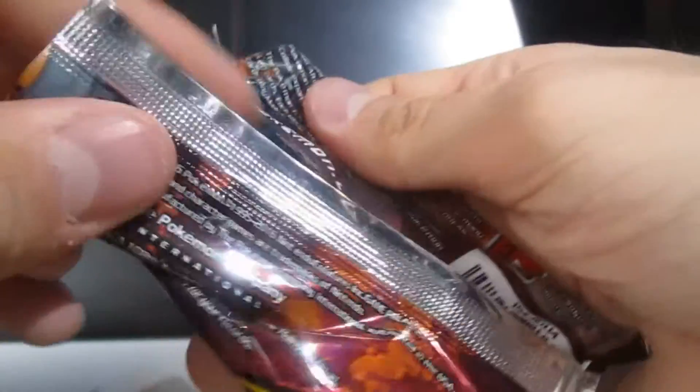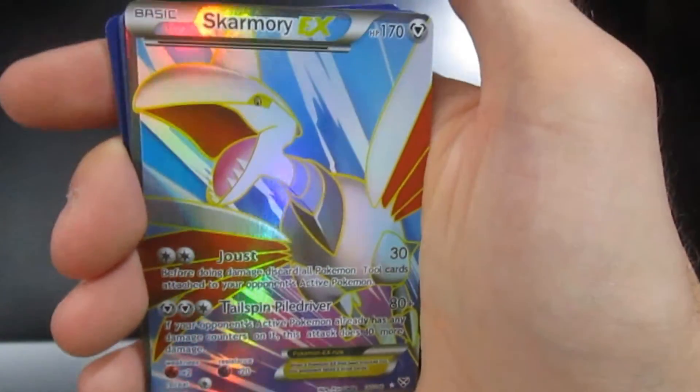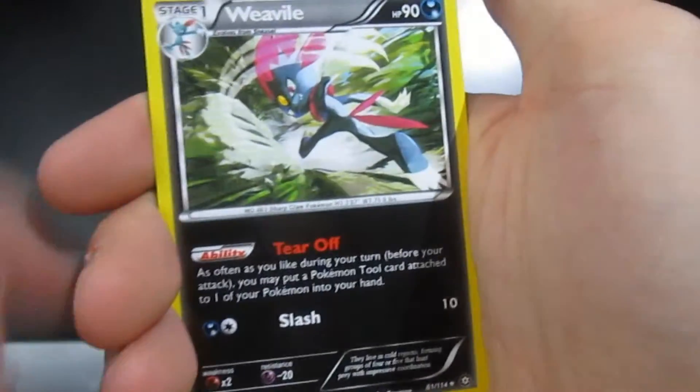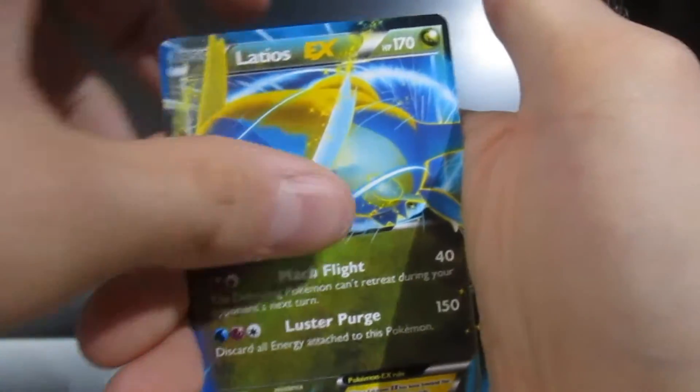Meowth — can we get a Steam Siege on the last pack? It'll be interesting. Our EX is going to be — ooh, very nice, I haven't got this one either. Steel/flying type, not bad. Flip it round — can we get another EX? Come on, not a Flareon. That's fine as long as it isn't a Flareon. Cool.